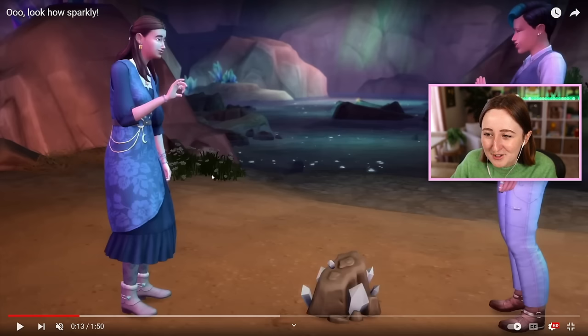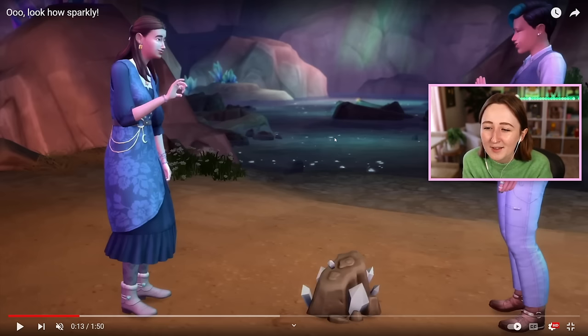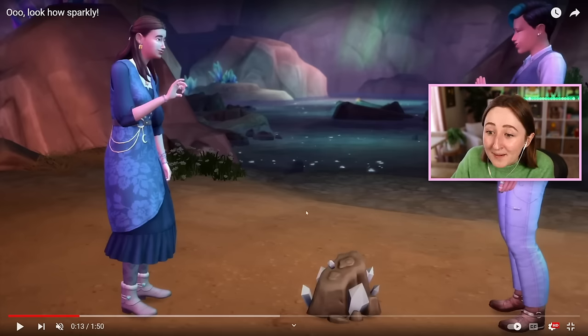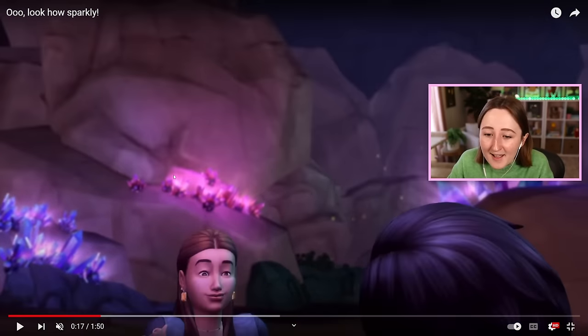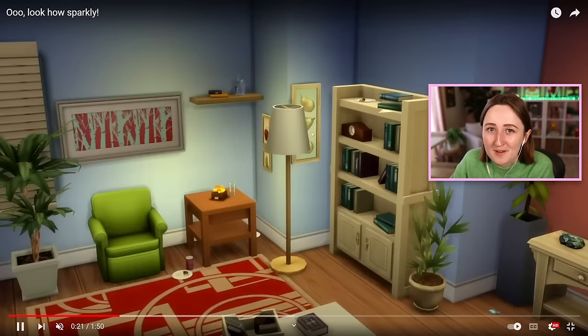I'm also really excited about them making use of this area. This is one of those things you've maybe never seen before — if you go into the park in Oasis Springs, there's a secret entrance in the back left corner. You have to have level 10 handiness skill to access it, and then it's this secret lot — a really cool crystal cave down there. A lot of people maybe have never seen it because there's not really a reason to go back there. But now with this pack, there are more crystals back there, you can catch some cool collectibles — it works really well for this trailer.